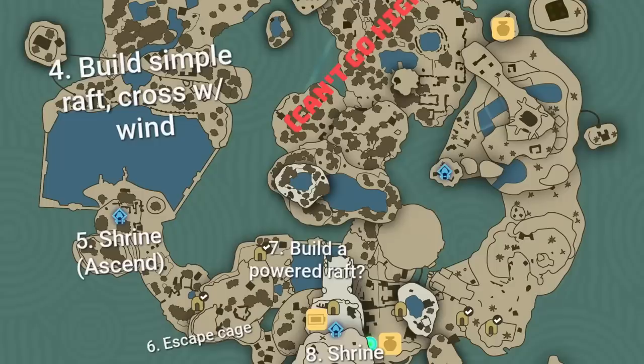We deal with some puzzles and mechanics, and then we'll eventually have to build a simple raft. That's where we use that ultra hand ability to cross a kind of lake-looking structure like we saw in the actual gameplay footage. Then we get to another shrine where we learn the ascend ability, and we end up having to use that ascend ability to escape some sort of cage near a cliff. We end up being able to build another powered raft, and then we'll work our way to shrine number eight at the south of the map, where we learn the fuse ability.